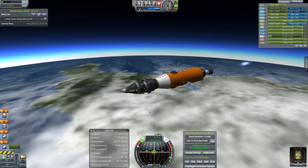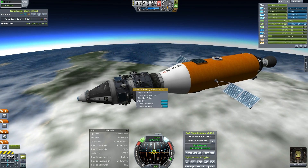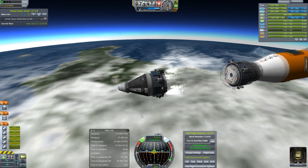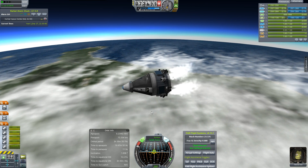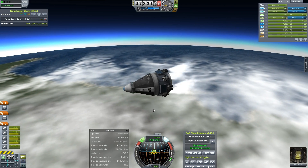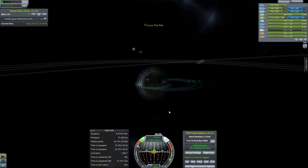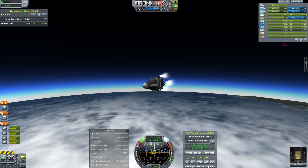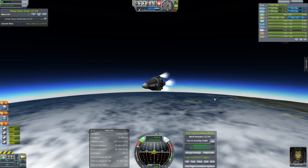Coming up on four G's. Alright, that is out of fuel — let's decouple, undock, stage. I don't want to use all this fuel just in case. Now we're at the periapsis and starting on our way back up again. You can see the apoapsis is dropping real fast — that's good.